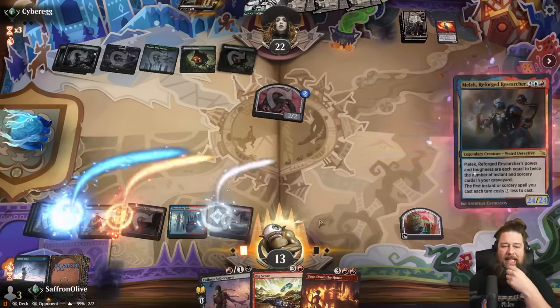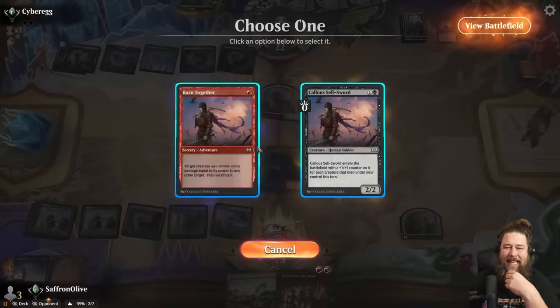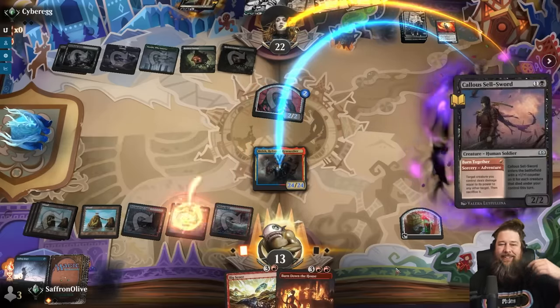We have the lethal combo set up — we just want to make sure our opponent doesn't have a removal spell. Opponent passes. One, two, three — I guess it doesn't matter. Malik — and Fling! Good try, Golgari. Got him! This deck might actually be kinda good — no one expects the Malik fling.